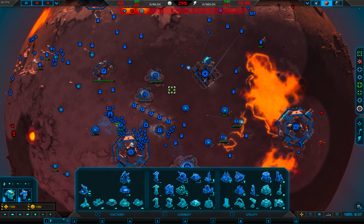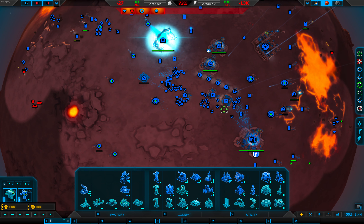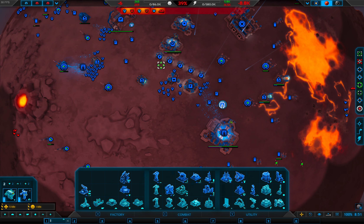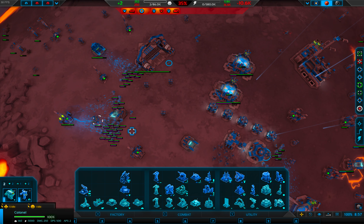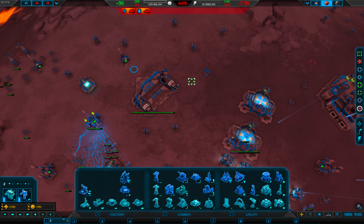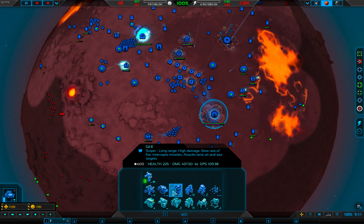And then some of my fabricators in a kernel. We've got energy issues — we've got to run really fast. It's because these advanced metal extractors are being constructed. Did we make it through? We're good, we're fine, don't worry about it.